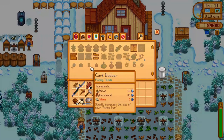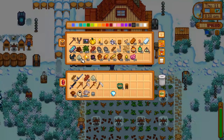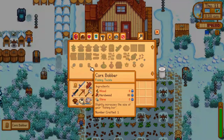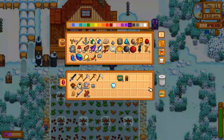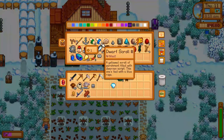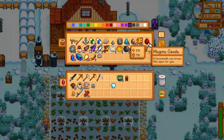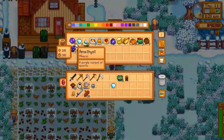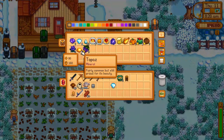Cord bobber again — and 10 slime. There we go. Now do I want to go to Clint today and process some geodes? I do have a few items I can deliver to Gunther, but maybe not — that's a lot of geodes to process. Do I want to gift anybody anything today? I don't think I'm going to go into town, but I do have to go down to the beach for sure.